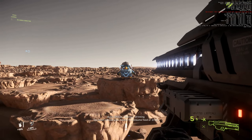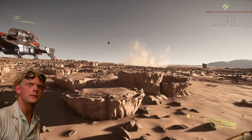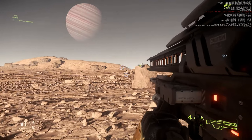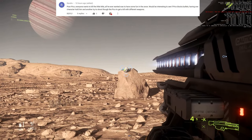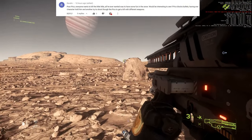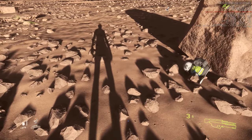Greetings fellow citizens. Two days ago I shot Pico — don't worry, it was just for science and he doesn't take any damage from small arms. Link to that video is in the top right corner. Revellis suggested that I should check if a player holding a Pico in front of him takes damage when I shoot through Pico. I like this suggestion a lot, so here we go.